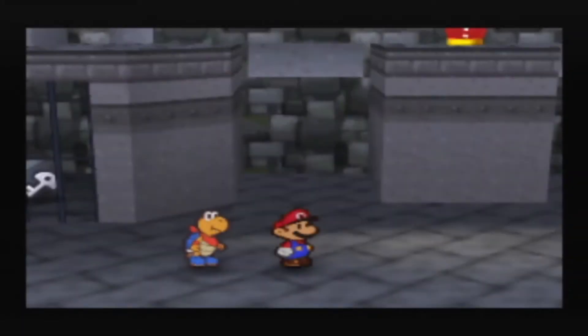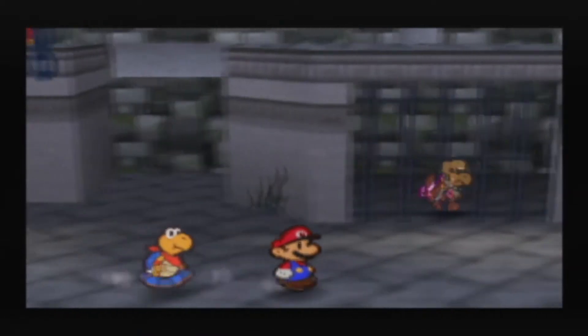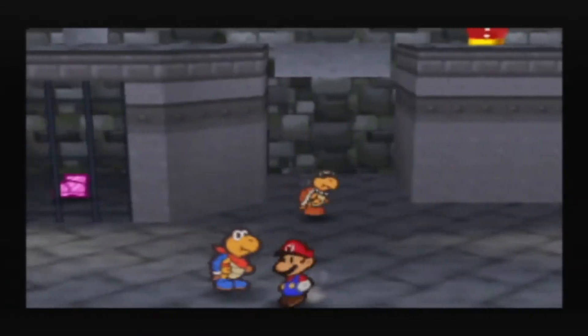Howdy guys, CoreCat13 here, welcoming you back for another episode of Paper Mario. Last go-around, we entered the Koopa Bros. Fortress and had to stop when we got in this room, but we're back now.